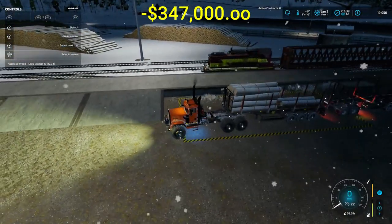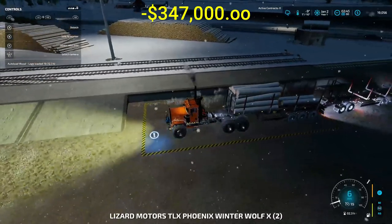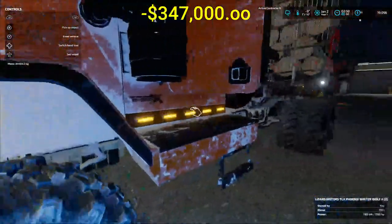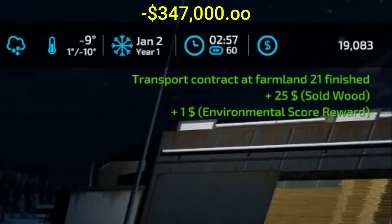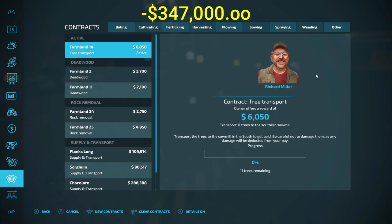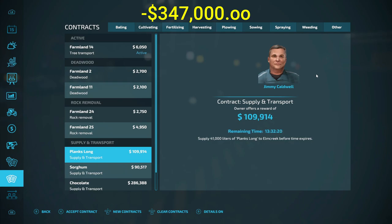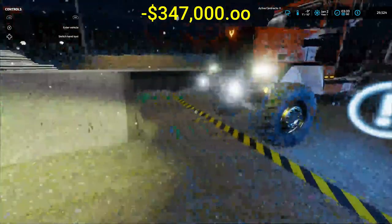I'm in the zone — unstrapped the straps but I didn't give myself enough room. There we go. Transport contract 21 finished — $25 with one dollar environmental score. Now we're going in here. Transport 21 right here — $10,450. We are going to collect. Now we just need to do field 14. We've got a demand right here: 41,000 liters for long planks — we just might go do that, folks.